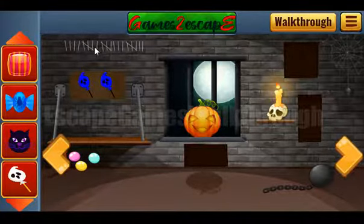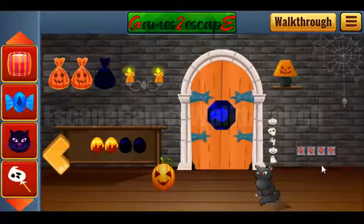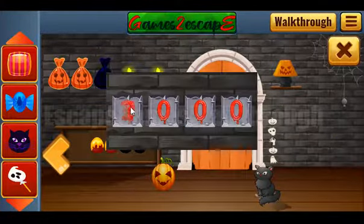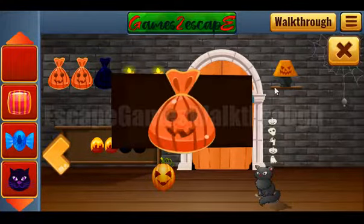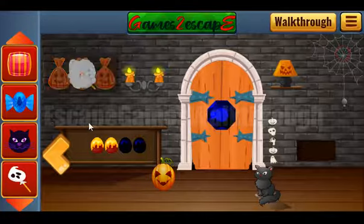So here we can see four, one, three, and two. Four, one, three, and two. And we've got the third candy — an orange candy.